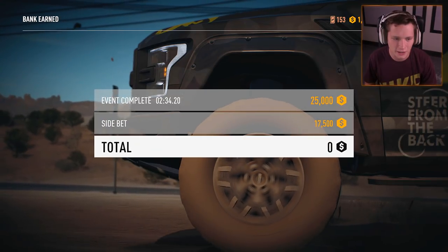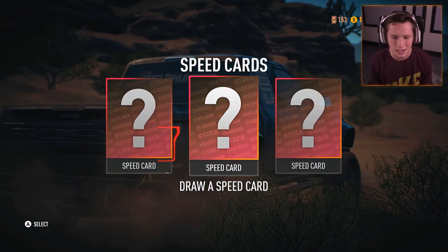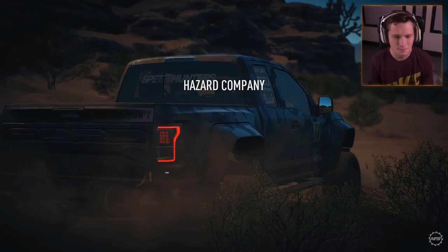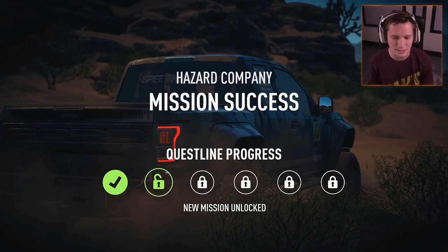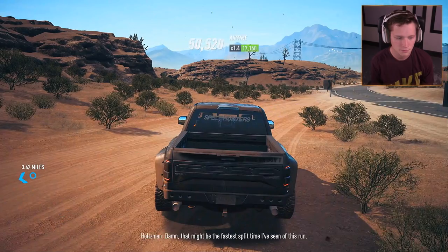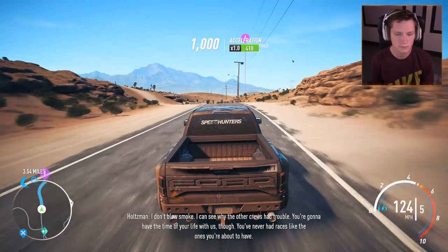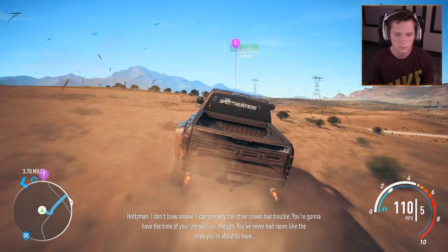We get $25,000 for the event, $17,000 for the side bet - that's not as bad as I thought. Still really really solid. I don't think we're going to be able to get any speed cards that are going to make a difference here. Damn, that might be the fastest split time I've seen in this run. I can see why the other crews had trouble - you're going to have the time of your life with us though. You've never had races like the ones you're about to hit.